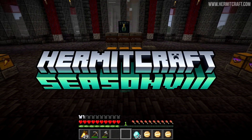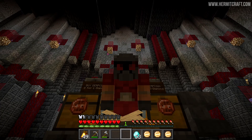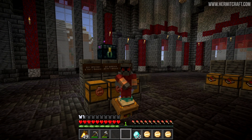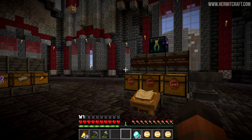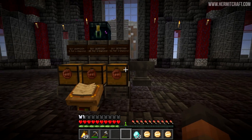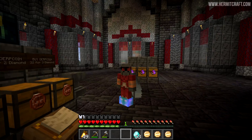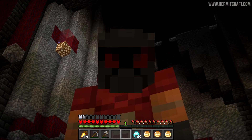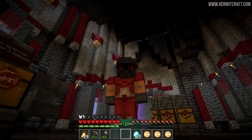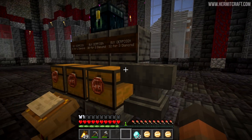Hello everyone, and welcome back to another episode of Hermitcraft. Also, this happy jollity music — it's making my ears bleed. I need some death metal. Well, I guess you can't have everything you want in life, but we have the main thing I'm after, and that is some profits inside of here. We've sold a small amount of derp coins. I've got to be real with you — I wanted to sell more than this.